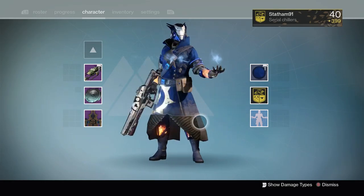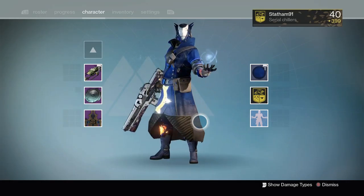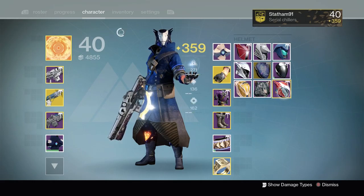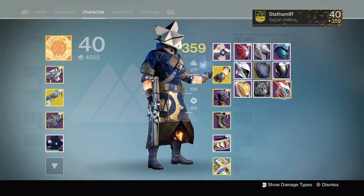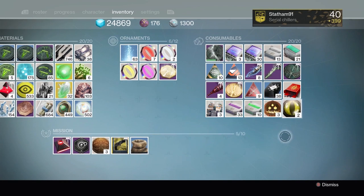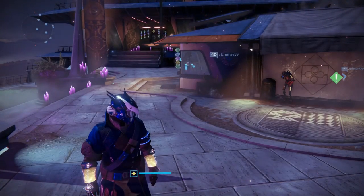I then decided to purchase a Treasure of the Lost from Eververse to see what I could get, and I got a Ghost Helmet, which looks pretty damn good, and a couple of things called Sleeper's Gauge, which are like freaky eyes you can wear while you're playing. They look proper weird.